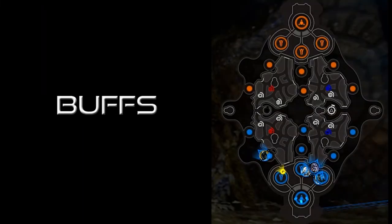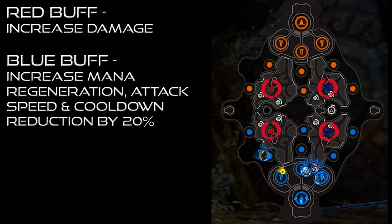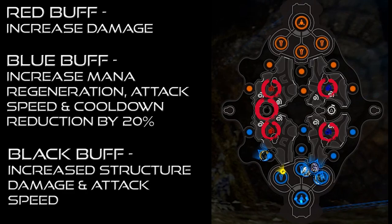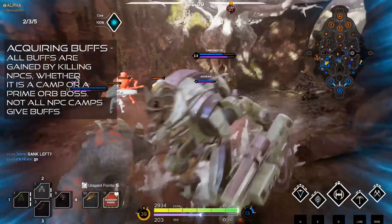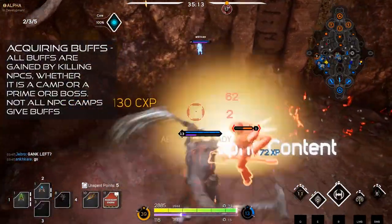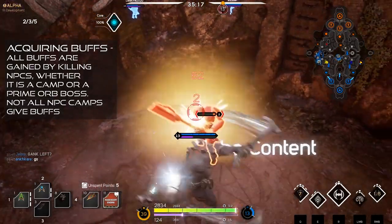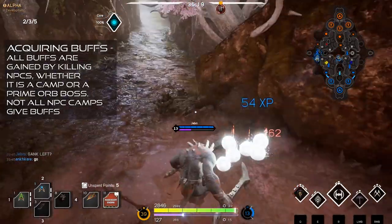You can see other stuff on the map — there are small red icons, blue icons, and also a singular black one as well. These are all buffs, and they are important for your team to get. These buffs actually belong to the individual player rather than the team, so that player gets the buff — the increased damage, mana regeneration, whatever it is — and it's important that the right person gets the right buff.